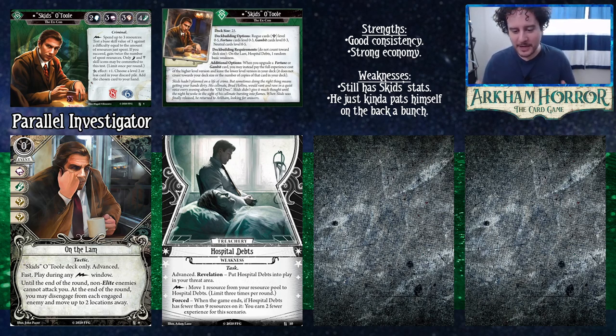One of his weaknesses is that he kind of pats himself on the back — as described in the guide, it's a bit self-indulgent. He's doing his own thing and sometimes takes risks that can be bad, like gambling when there's a bad token in the bag. He can also lead to playstyles where you just keep gambling even when you have enough money — like using Well Connected on a test to be up seven and gain six resources.